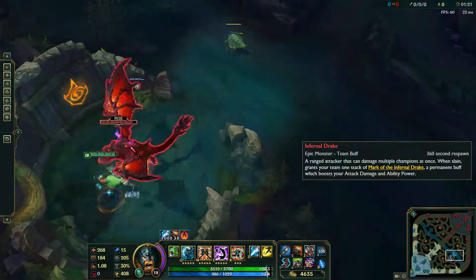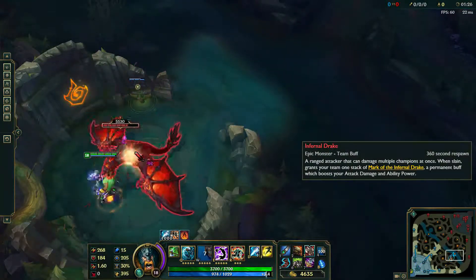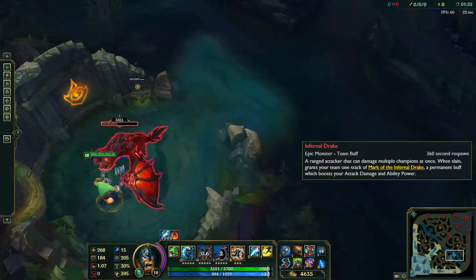First, we have the Infernal, or Red Dragon. It is considered the most generic of the Dragons and does damage in an area-of-effect cone. But when killed, it provides a Mark that increases damage throughout the game.